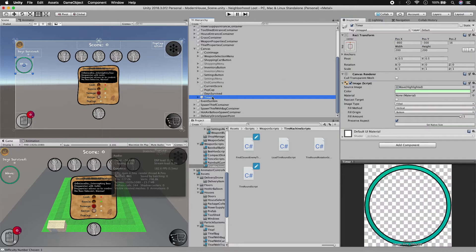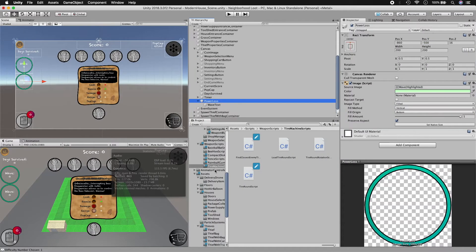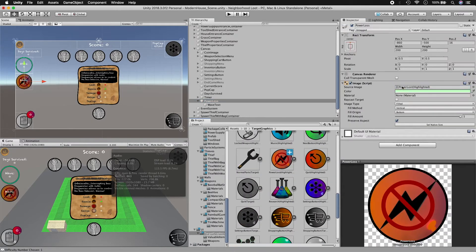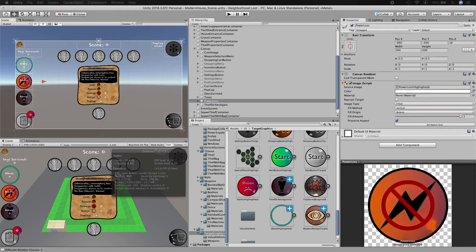This week a wave spawner was added, indicating which wave is currently attacking. Also, when a thief enters the power supply, a notification will be shown to the player, and the same applies when a thief enters the tool shed.